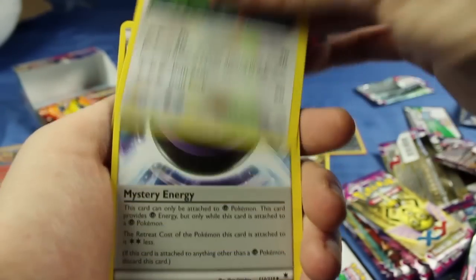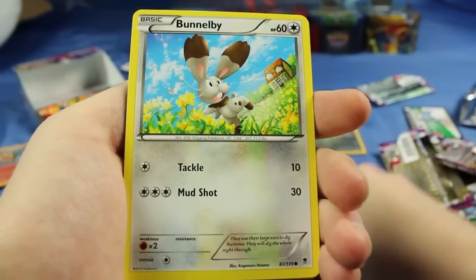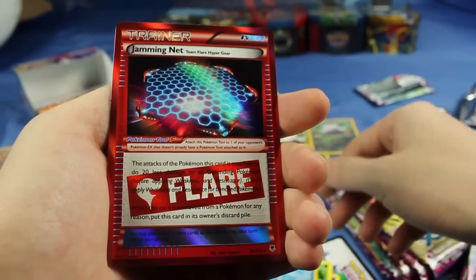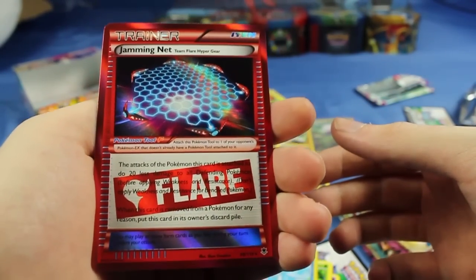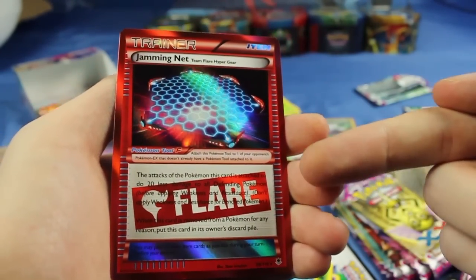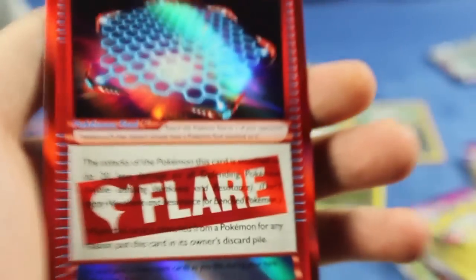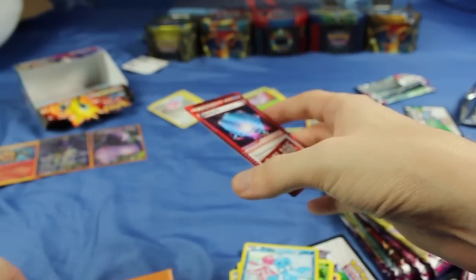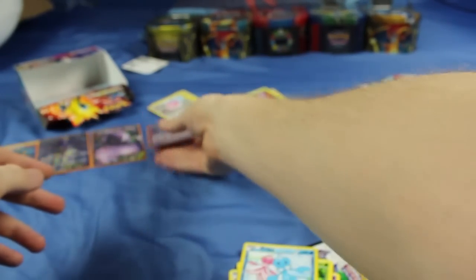So here we have a Fearow, Mystery Energy, Gengar Spirit Link, Murkrow, Zubat, Bunnelby, Fletchling, Karrablast, Frillish Reverse Holo, and — whoa — a Jamming Net, which is a Team Flare Hypergear item. I don't know much about that, but it is a really nice shade of red. It has a giant flare stamp right here which makes it very hard to read what the card actually does. So I guess that's something worth a sleeve — let me grab one of these orange sleeves, carefully put that in there, and we'll set it over here with our other good cards.